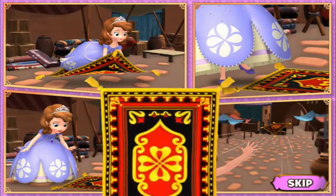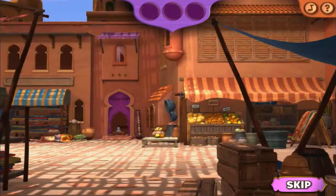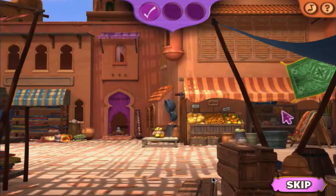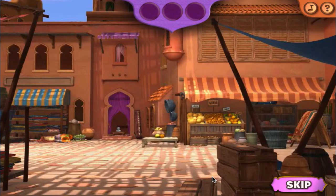There it goes! Uh-oh, it looks like Sophia's wily carpet wants to play another game of hide-and-seek. Can you help Sophia find it three more times? Remember, don't tag the other carpets or you'll have to start all over. It's no use hiding — we know the carpet is in here.